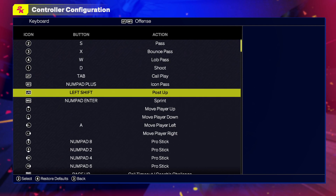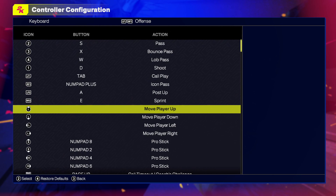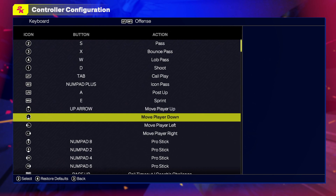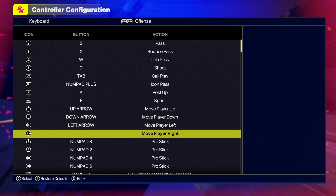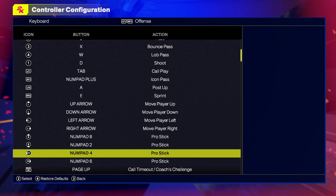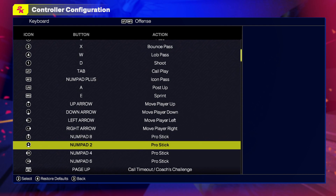For the post up I will choose A, for the sprint I will also choose A. To move the player, use the arrow keys: left arrow and right arrow. For the pro stick on the keyboard you will need these two keys: